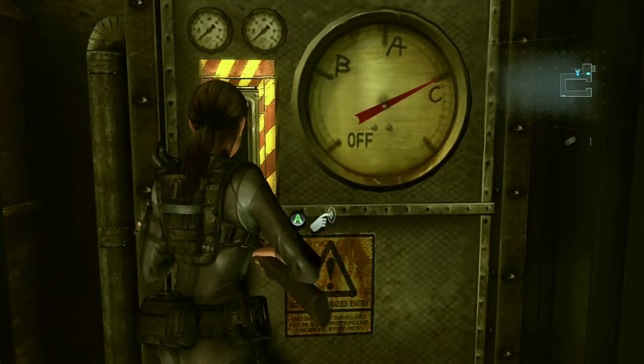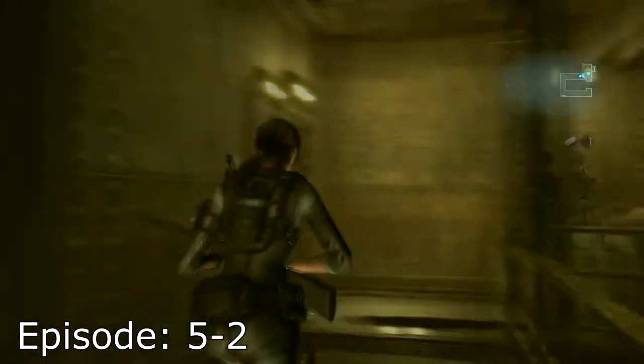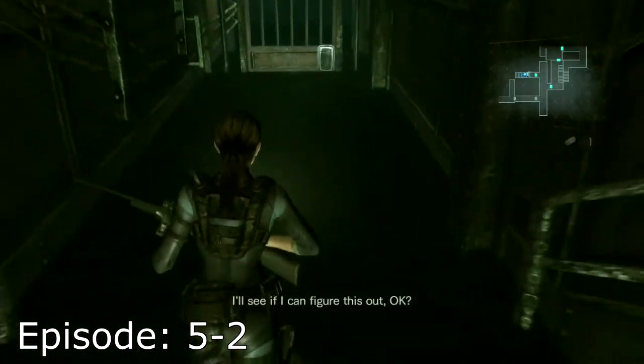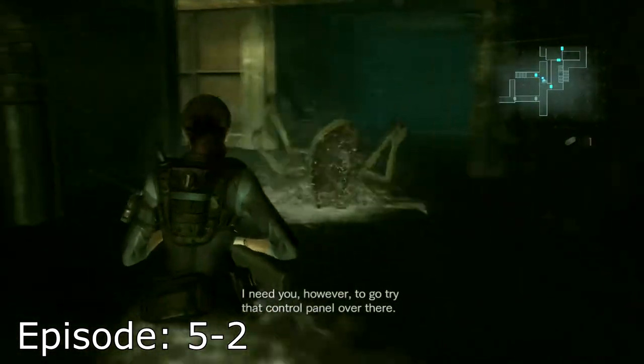What's up guys, I'm your boy Recon and welcome to a video that's going to show you how to get the AUG in Resident Evil Revelations. This one's not too hard. Right here down in the control room on episode 5-2, you're going to turn off the steam on that first lever.